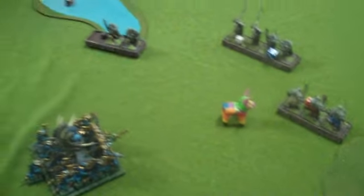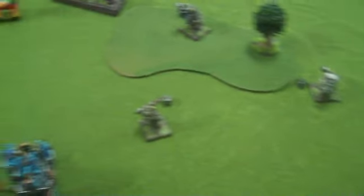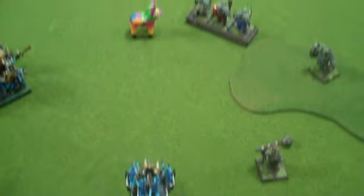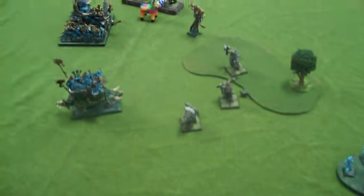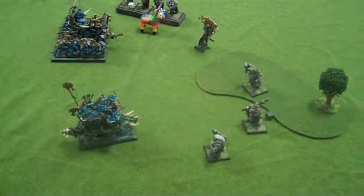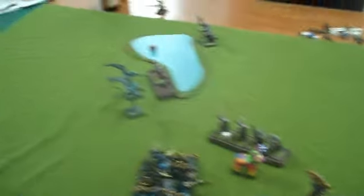In the exciting turn 5, he charged my Pteradons, they fled. I did some more magic - 2 wounds to his Lord. He got off a spell, did a wound to my Chieftain and one crew. At the bottom of turn 6, the Tyrant did not charge, which cost him nothing. In the magic phase, there was almost a dead Tyrant but not quite. My BSB finished off that unit, and the Pteradons held.